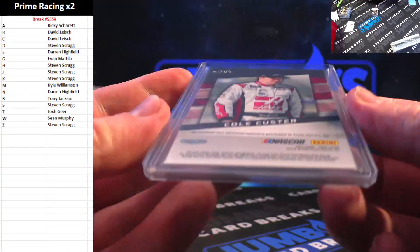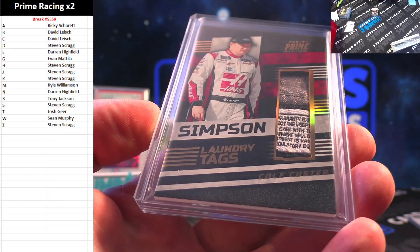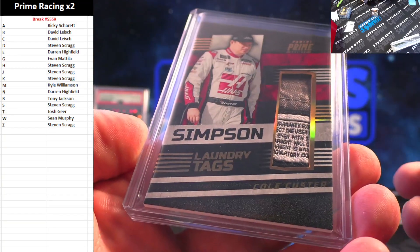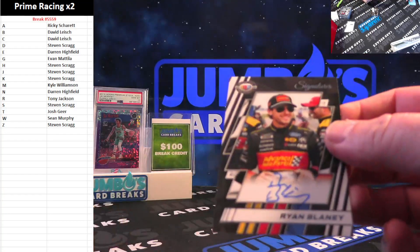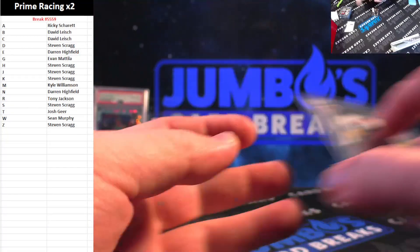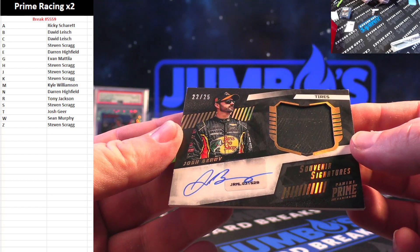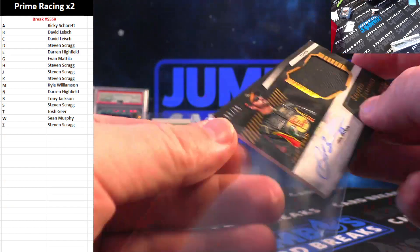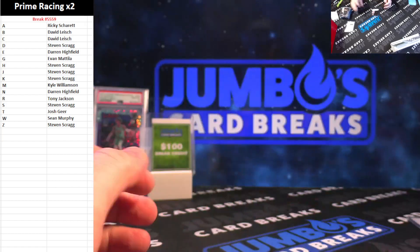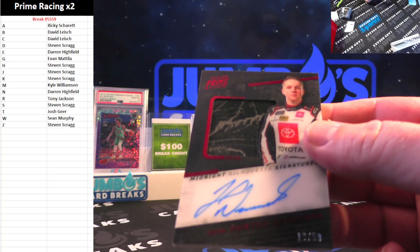That card is nasty — is that not numbered? How is the laundry tag not numbered? There is no numbering on that card. Laundry tag, Cole Custer — it is race-worn and used, going to David Leish. Ryan Blaney on the autograph — Ryan Blaney for the R spot, going to Tony Jackson. Nice auto there for you Tony, for the J spot on the tires. Josh Berry souvenir signatures to 25, going to Steven Scrag. Another one for the J spot — midnight silhouette signatures, that is also sheet metal, 19 out of 50, John Hunter Nemechek.